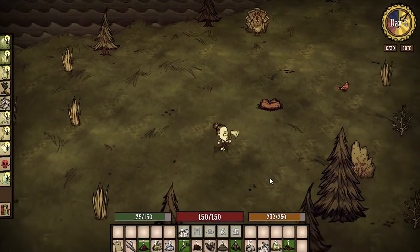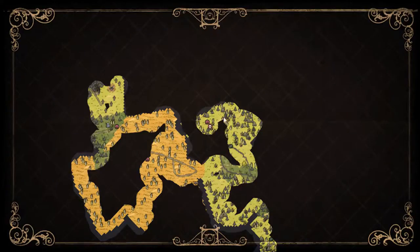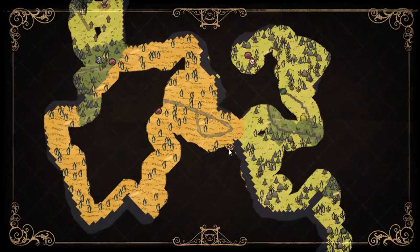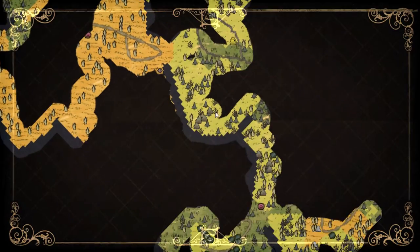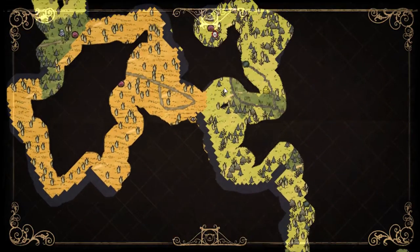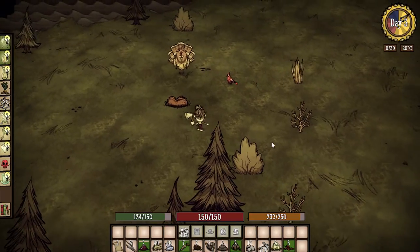So we've done a crap ton of exploring — for like two or three days. I think we've got a lot explored. We found a spider den and a beehive, which is pretty good. The huge savannah biome is where I really want to set up shop, right around here somewhere. There are a bunch of wormholes that I don't know where they go to, and I think it's time we explored one. We're sitting right on top of one. Let's just go for it — into the wormhole!